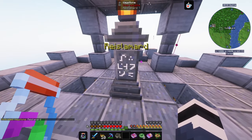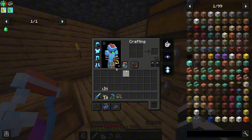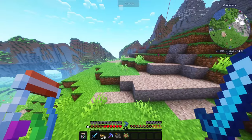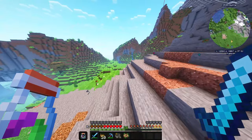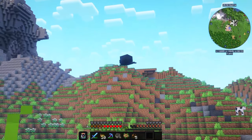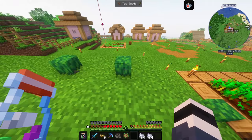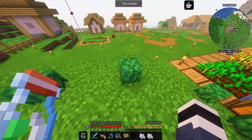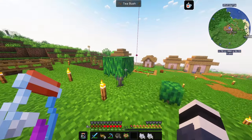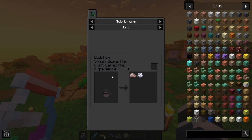We are going home! Empty inventory — somehow I managed to lose the tea seeds already, so I'm getting back to the swamp to get more seeds. We planted the tea bushes and all that's left is — okay, that was fast. Now this gives me confidence — the spawn biome is any light level, any biome. How do I find the blobfish? I guess we're gonna go dive and hopefully find one.